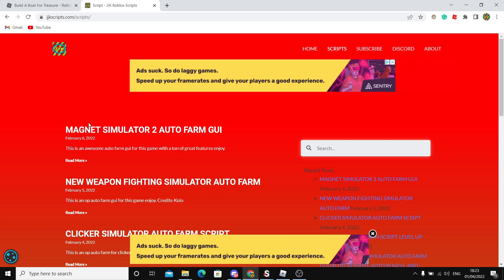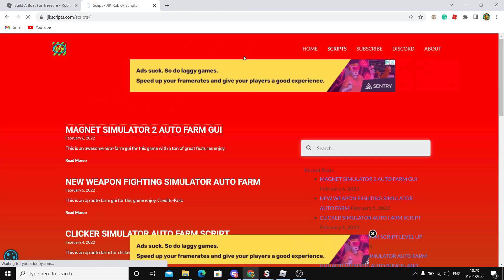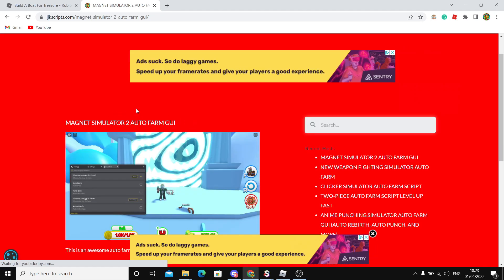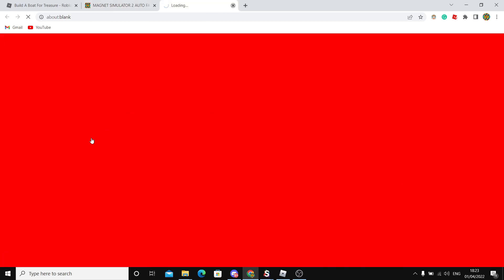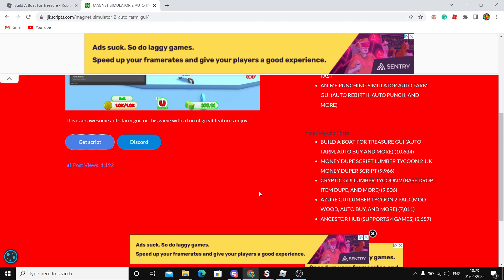When you see Build a Boat for Treasure you should see at the top 'Build a Boat for Treasure Auto Farm.' Press on it, close any pop-ups, and click Get Script. The script should install and that's all you have to do.